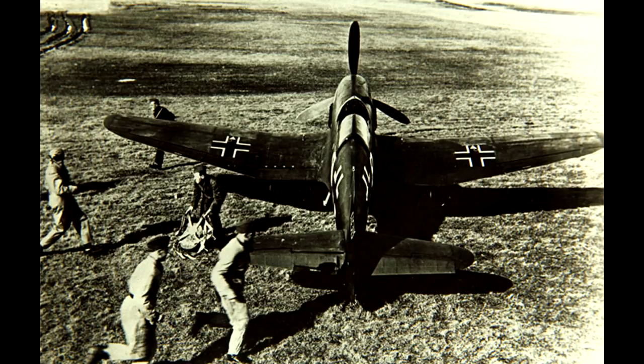Das Heckrad war einziehbar, eine Oberflächenkühlung wie bereits bei der Heinkel 119 erprobt kam zur Anwendung, und alle widerstanderzeugenden Elemente wurden nach Möglichkeit weggelassen oder strömungsgünstig gestaltet. Die Fertigung war durchdacht: möglichst wenige Einzelteile sollten zum Einsatz kommen, um rasch und kostenarm produzieren zu können. Der Motor selbst war ein DB601A, wie er auch in der BF109E zum Einsatz kam, aber auch in den frühen Versionen des Heinkel 111 Bombers. Die Kabinenhaube war wesentlich strömungsgünstiger gestaltet als jene der BF109.